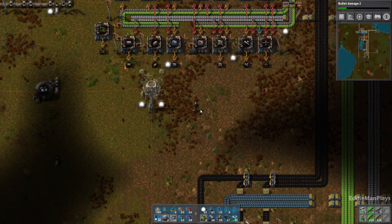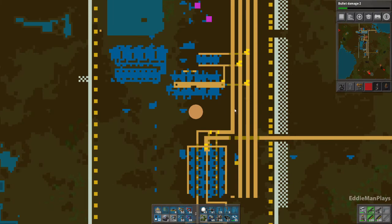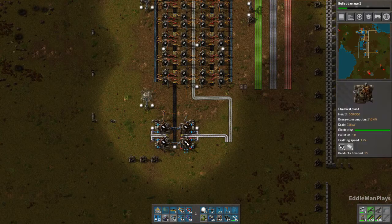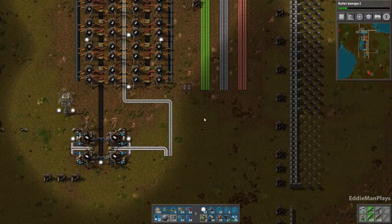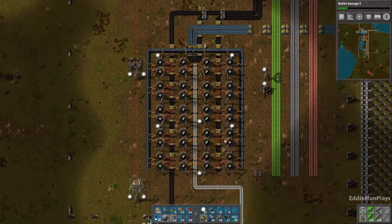Hey everyone, welcome back to Factorio! I am Eddie, this is The Great Wall of Navias, episode number 16. In the previous episode we worked on gearing towards blue science — we got plastics online as you see here below the steel. We did plastics, we got steel on the bus. Today we're going to work on piercing rounds and advanced circuits.